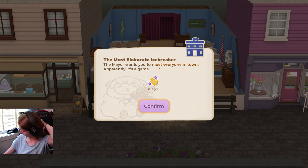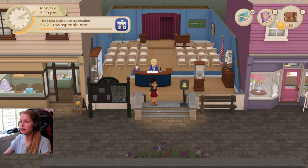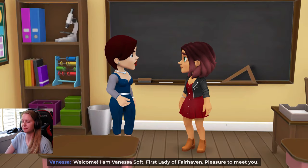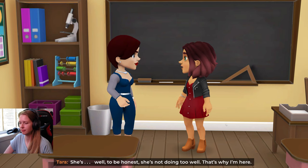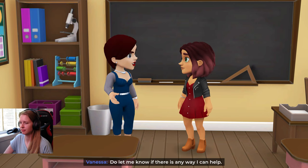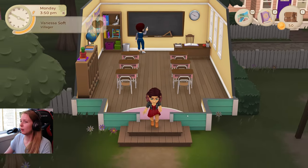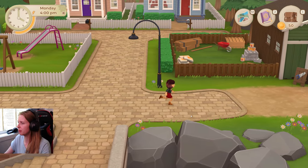So she is actually forcing us to meet everyone, which is, yeah, like she said, creepy, but not a bad thing. We have only met five of the 22 people around here. Welcome, I am Vanessa Soft, First Lady of Fairhaven. Pleasure to meet you. How is your grandmother doing? She's not doing too well, to be honest. That's why I'm here. It's wonderful that you came to help her out. Do let me know if there is any way I can help. 22 people is a lot of people to meet, but we need to do our best.